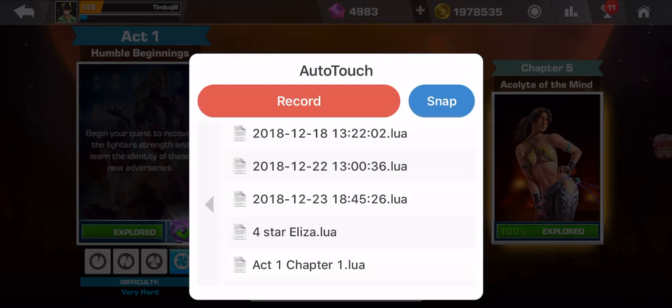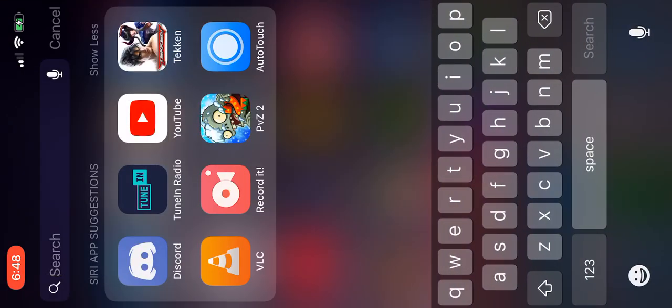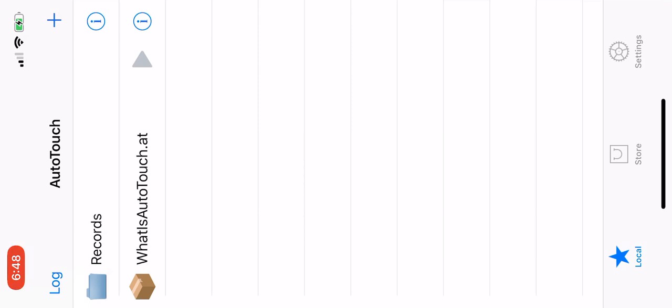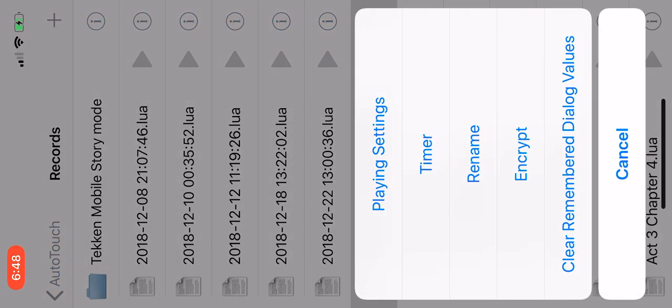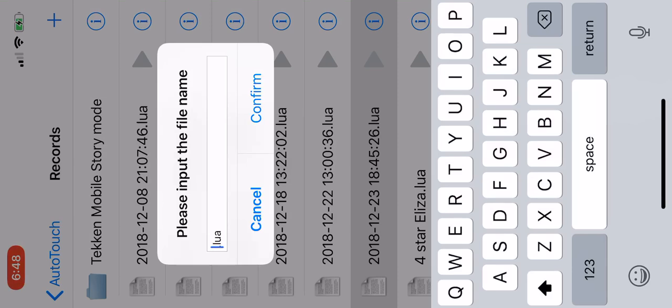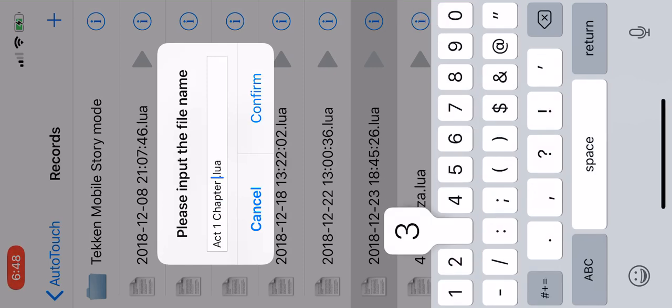This is very important. I'm going to leave the app, scroll down, and search for auto-touch. You won't find it on the home screen so you have to search for it. Click on recordings, look for December 23rd, click the eye icon, click rename. I'm going to rename this Act 1 Chapter 3. The screen is going to be rotated. Hit confirm.